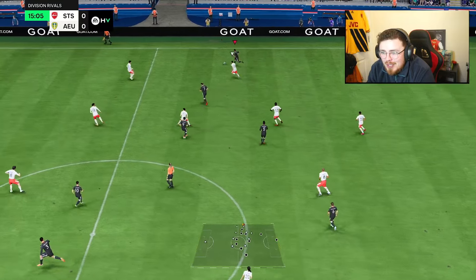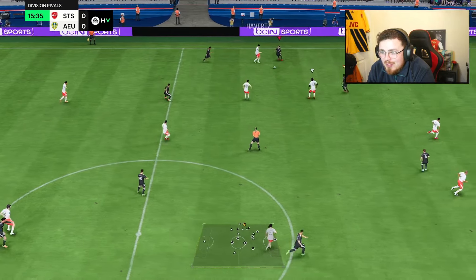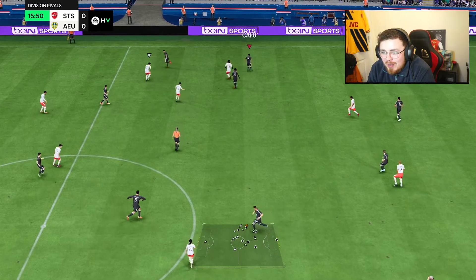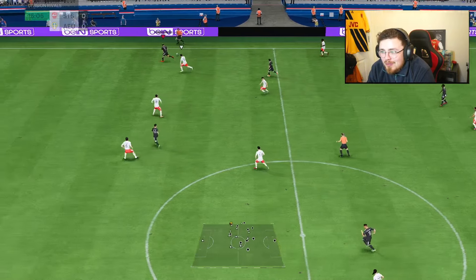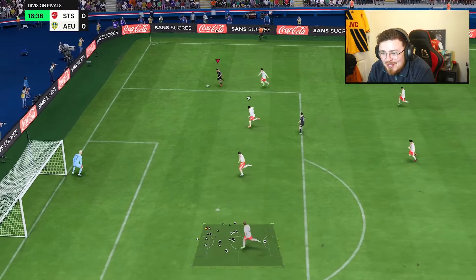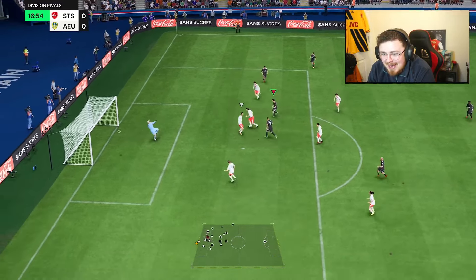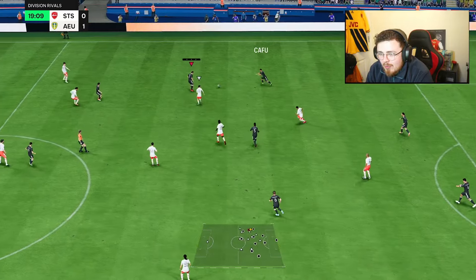Cafu on the ball — first real involvement, we're just going to sprint. One thing I will say with fullbacks: my style might be different to yours — I love getting them involved, supporting the play, overlapping, bringing them inside when I can. So I'll be doing just that in this review. Nice ball — find our way to Alvarez, smash the back of the net. This Evo looks ridiculous! Big boy Cafu. Let's have a little give-and-go overlap here.